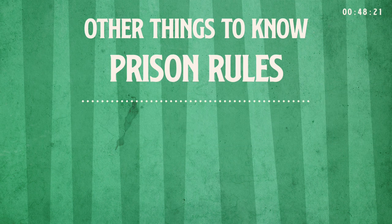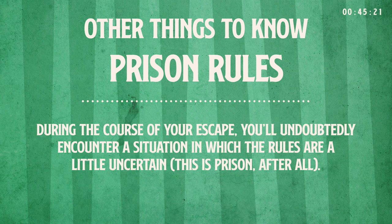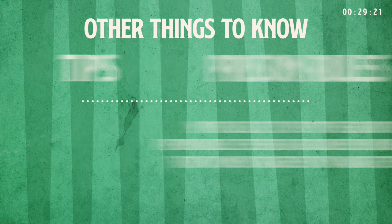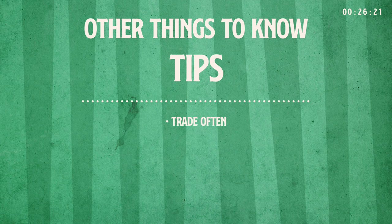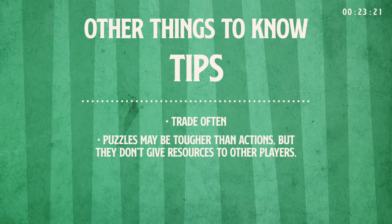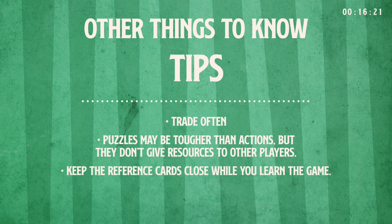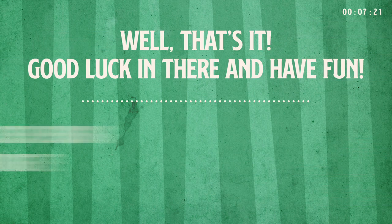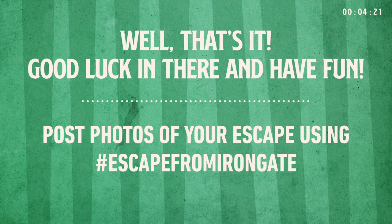Other things to know. Prison rules. During the course of your escape, you'll undoubtedly encounter a situation in which the rules are a little uncertain. In this case, it is up to the group to establish prison rules — guidelines unique to your group that you must agree on to navigate the gray areas. Tips: trade often; puzzles may be tougher than actions but they don't give resources to other players; keep the reference cards close while you learn the game; don't get too attached to any plan — lucky cards have the ability to change everything. Good luck in there and have fun. Post photos of your escape using hashtag EscapeFromIronGate.